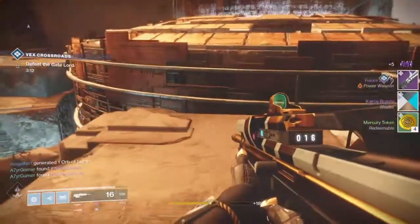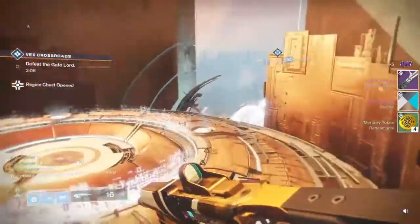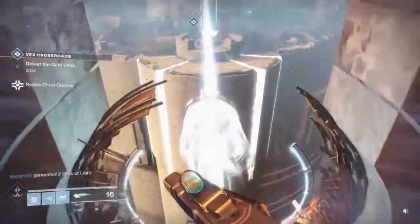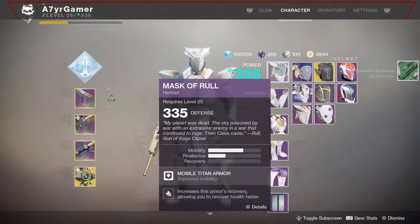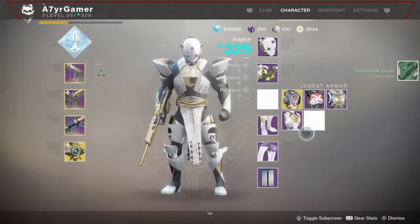The next thing is the golden chests. You want to collect all the golden chests — the very last one is going to give you a guaranteed legendary drop.